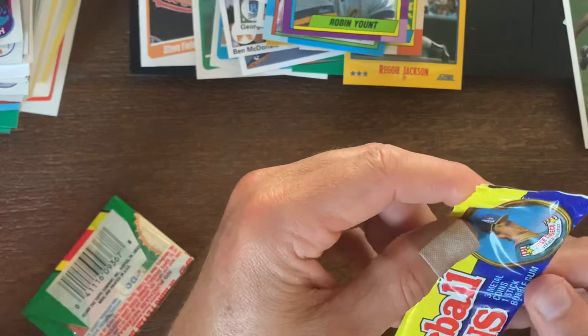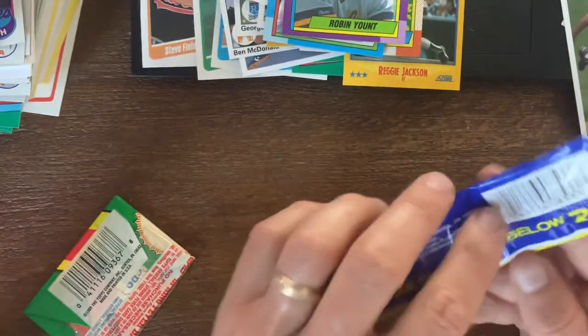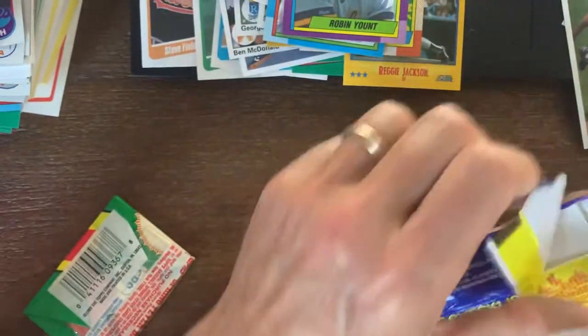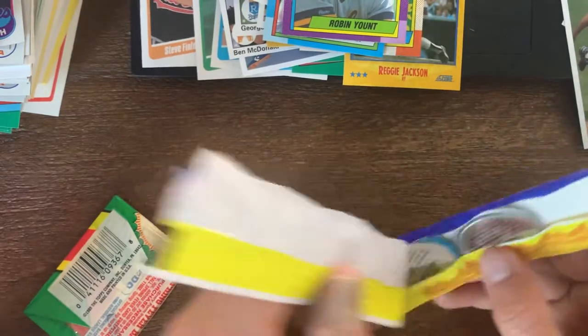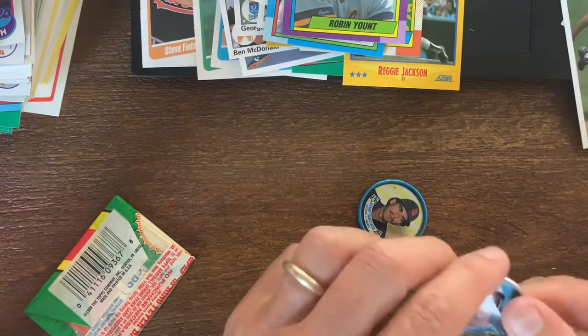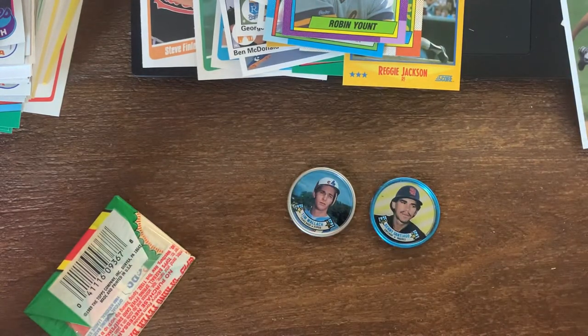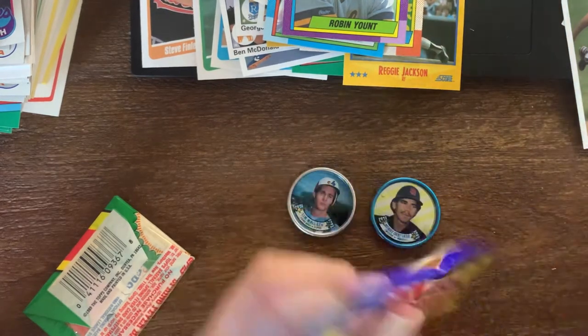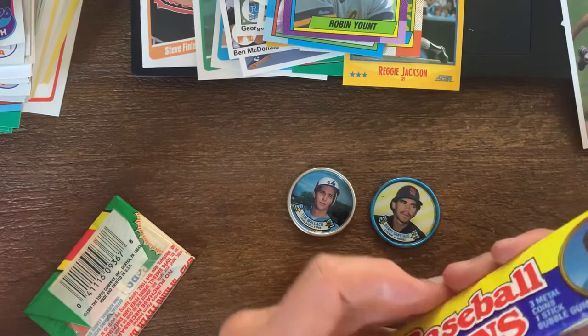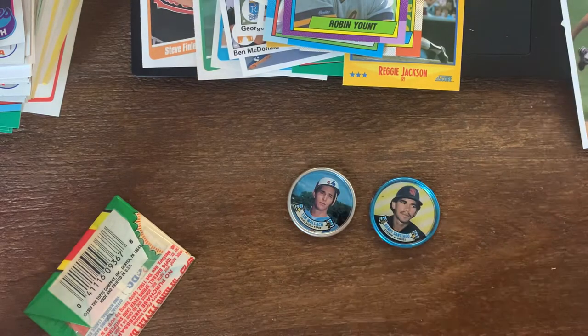Wrappers stacking up. Now the coins - I've never really opened these before. Three metal coins and a stick of gum, and the checklist is actually on the pack itself. Benny Santiago, Tim Wallach - and where's the third? The pack says three metal coins. Well, ain't that something - I only got two coins.